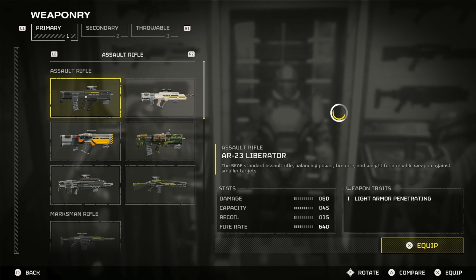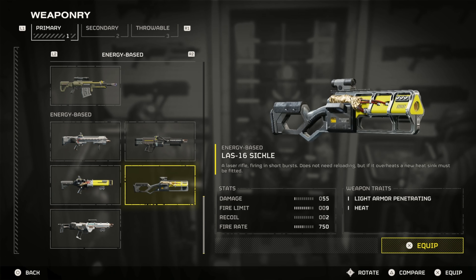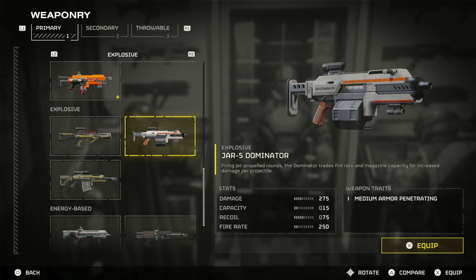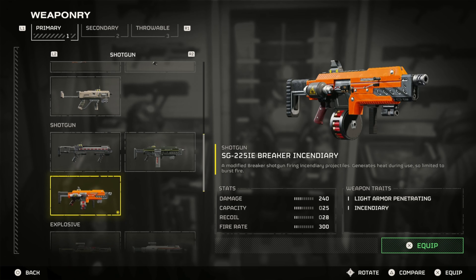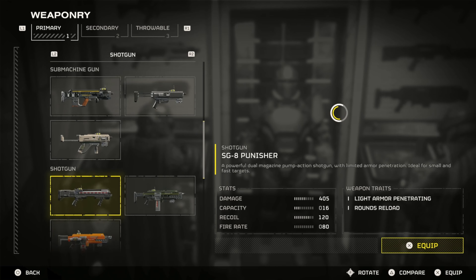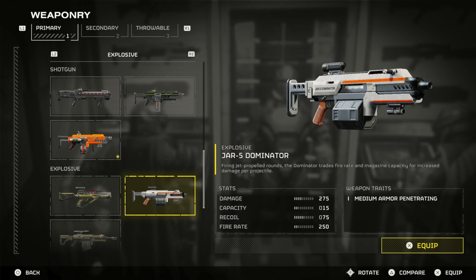Wasn't there like a Liberator Explosive? There's a Liberator Carbine, Liberator Concussive, Liberator Penetrator, and just the Liberator. It was the JAR-5 Dominator I was thinking of — high damage, low fire rate, low clip capacity.